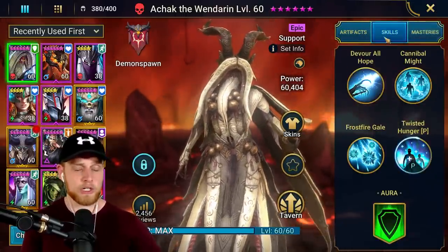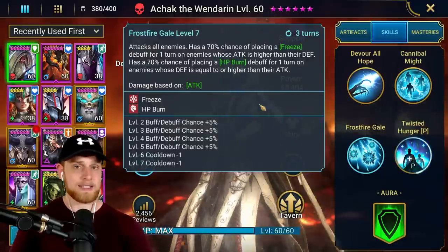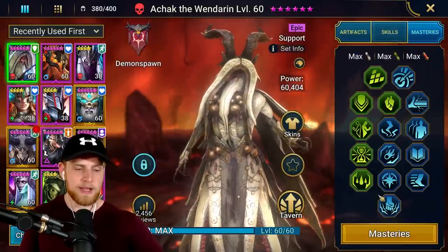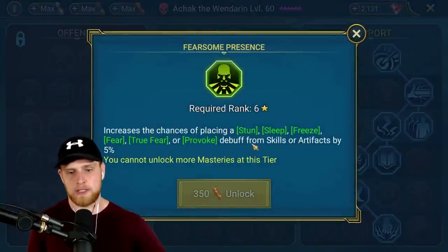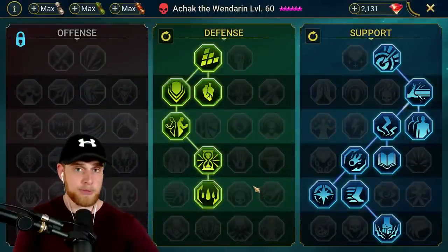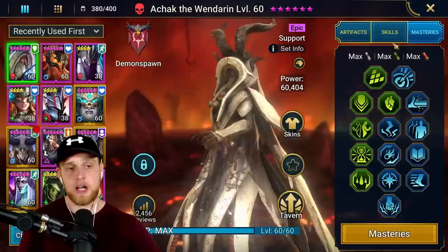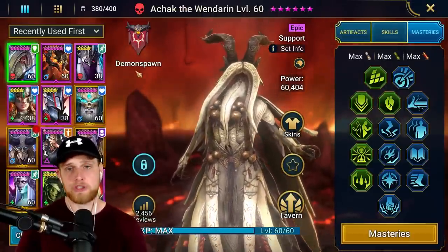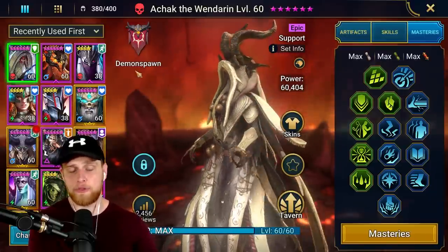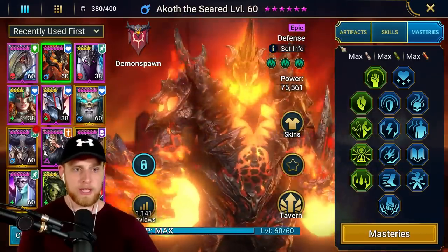Oppressor is definitely the mastery you want. One thing people mention about Achak is that even when fully booked, the freeze ability has a 90% chance to place - so a 10% chance to miss. You could go Fearsome Presence for that extra 5%, but Sniper won't help place the freeze. I'd rather go extra speed and turn meter from Oppressor - that gives more turns and more chances to apply the freeze, keeping everything frozen throughout the match.